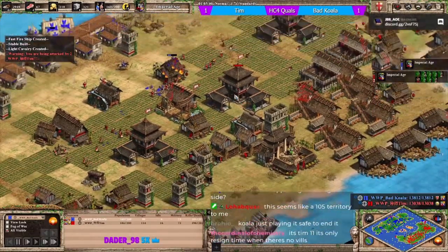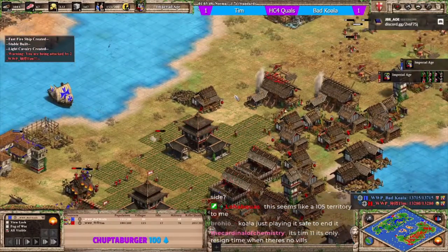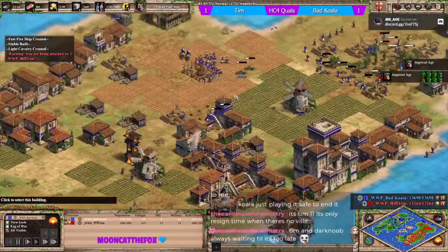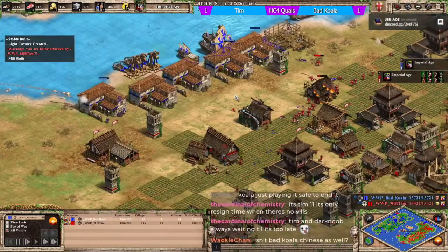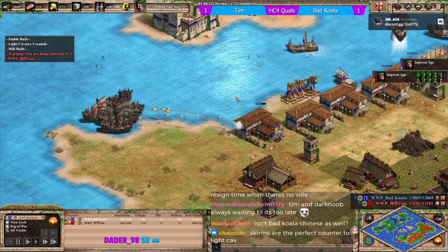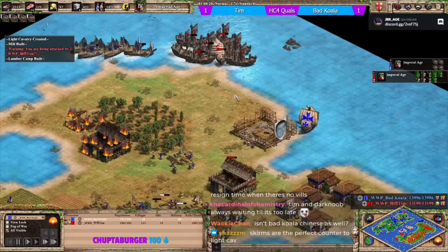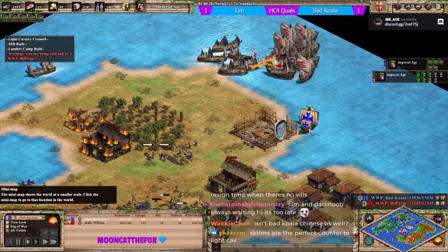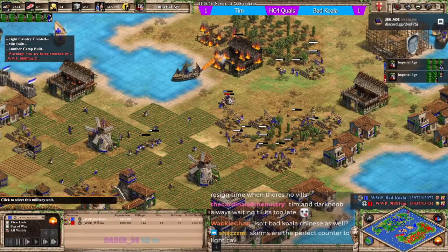Light cav raids are now being defended by skirmishers and pikes. Tim does have the military lead from the skirmishers he just added. Skirmishers are the perfect counter to light cav.